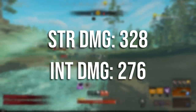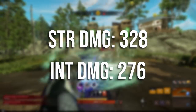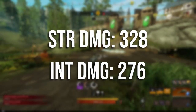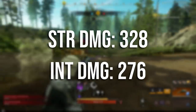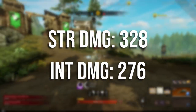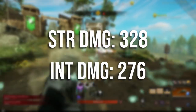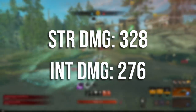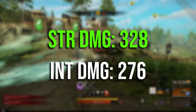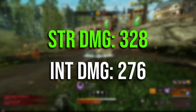Looking at the base numbers of the blunderbuss: if we scale from 300 strength we get 328 damage per pallet, and then going to intelligence we get 276 damage per pallet. Strength obviously wins out here since it's the primary stat. But what would happen if we also include a gem?